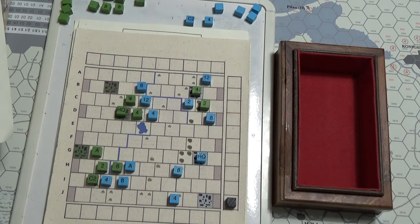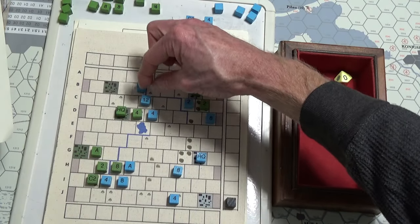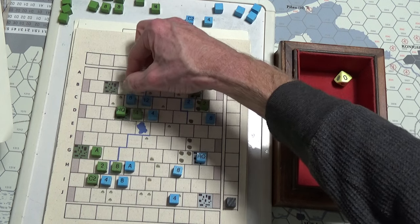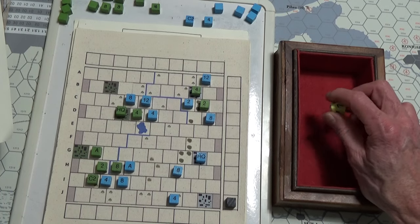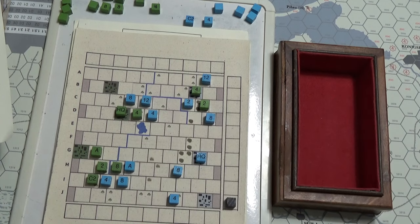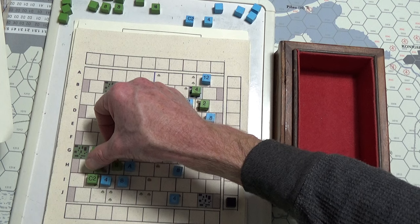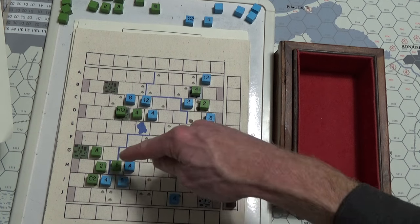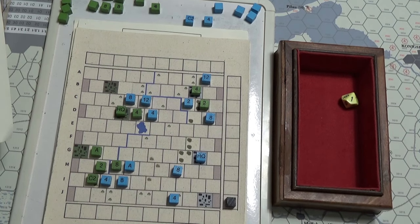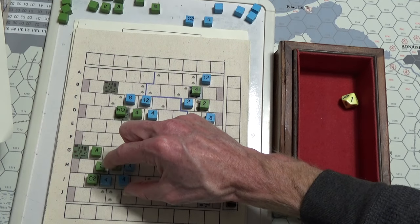We're going to go here — 16 to 41 odds on clear terrain. It's a ten — you're gone. We'll try on the one-to-one odds in clear terrain. He's got minus two on my die roll. Let's do the one-to-one with nothing — we're down to nothing, who cares. Attacker step loss. Now we'll do the two-to-one with a minus two. It's a nine. Two-to-one so that's a seven — defender retreats and a step loss. You're gone because you're a two. Excellent — I'll certainly advance.